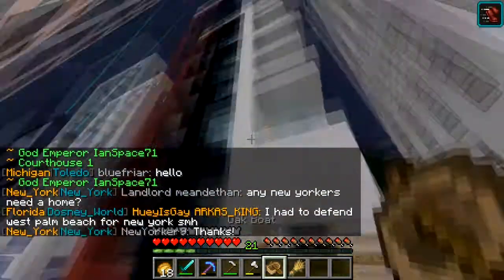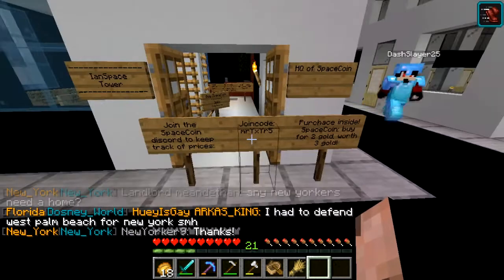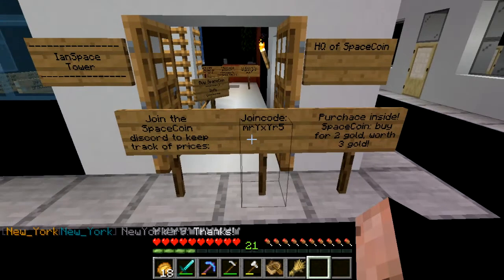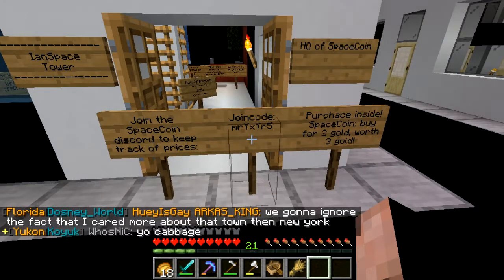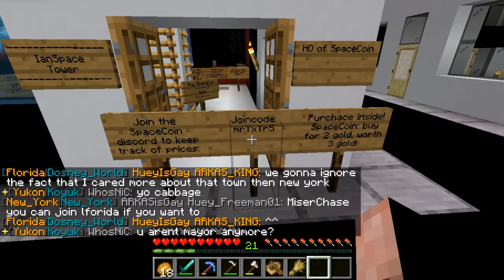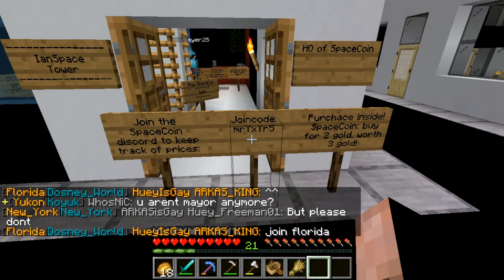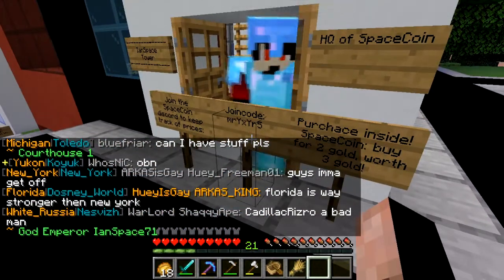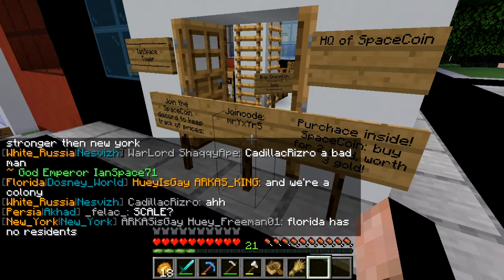Some of you guys may know about Space Coin — this is the Space Coin HQ. Space Coin is talked about a lot in chat. Space Coin is an external currency system — it was pretty innovative to create it. You can buy stuff with Space Coin.